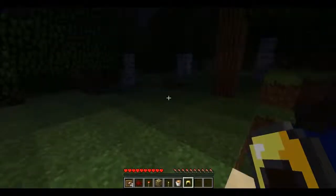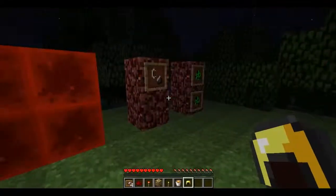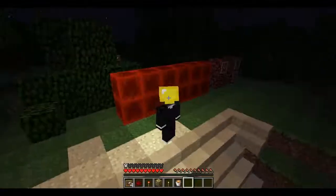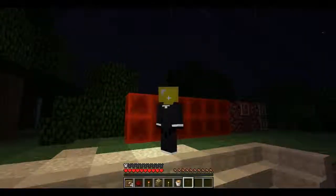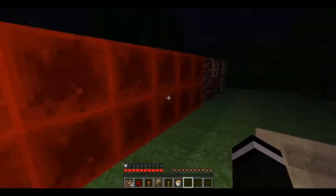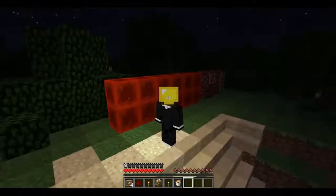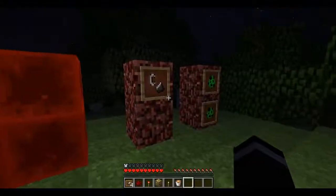The golden helmet works the same as everything else brightness-wise. I think it might slightly beat the torch — let me check. Yeah, it's just slightly darker, about one notch. But you can right-click to wear it, which is really cool. Gold breaks easily but it does brighten things. However, you cannot use chest plates, pants, leggings, or boots — those will not work with the mod.